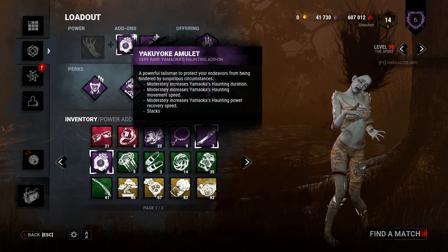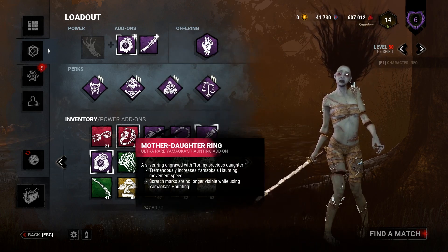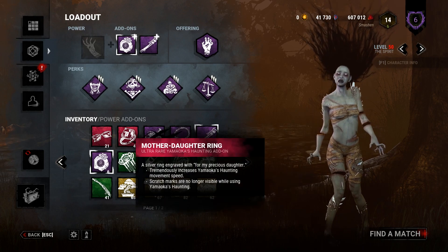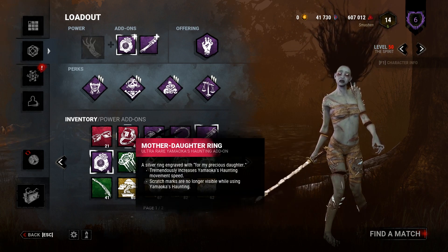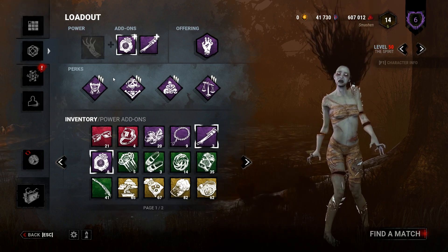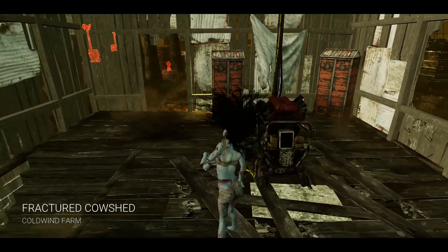Then Hex No One Escapes Death — increases movement speed by 4% when the last generator is done or end game collapse triggers, and every survivor is exposed until the totem gets cleansed. And Make Your Choice, already explained. For add-ons I chose the Yakuyoke Amulet and the Wakizashi Sire, because those two are awesome. I could use the Mother Daughter Ring and Prayer Beads Bracelet, but this build is less gimmicky — with the Wakizashi and Yakuyoke you're just an extremely powered-up Spirit.